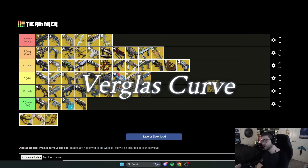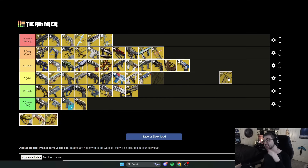Next is Verglas Curve. Another exotic bow, and you can probably guess where this is going. It's very strong for Stasis builds — on kills you can load Stasis shots to create Stasis crystals, which plays incredibly well into fragments. It's a very strong bow for ad clear in general. I'm putting it in A tier — not meta-defining, but there are strong Stasis exotics to play into, and being primary ammo means you really can't go wrong.